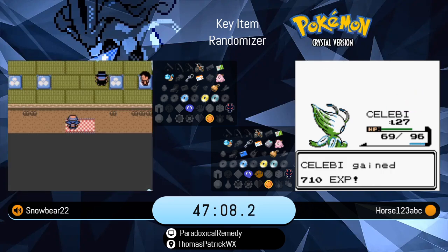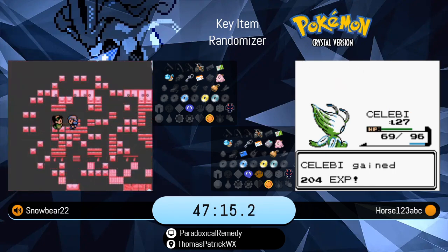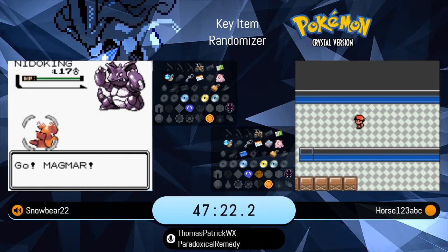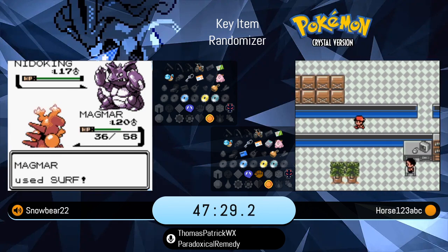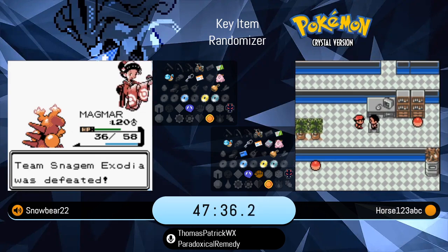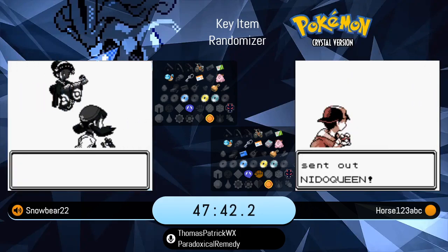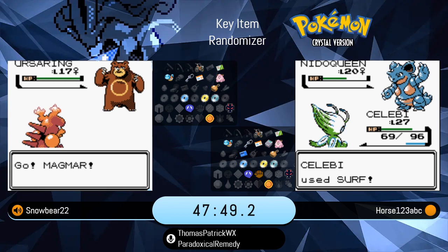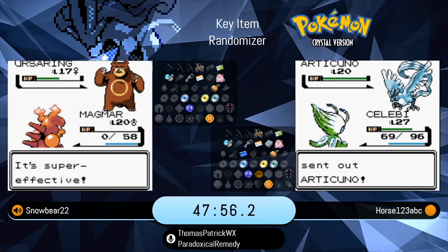Meanwhile, Horse is probably going to be plenty pleased to be doing this stage of the game — the Rocket Hideout sequence — with the Celebi. Because now that level difference is starting to fade off a little bit, since those early levels don't matter as much once you start getting into the mid-game. Plus you have the legendary experience curve that slows down the leveling process. But Rocket Hideout helps make up for that — I believe this is eight total fights.